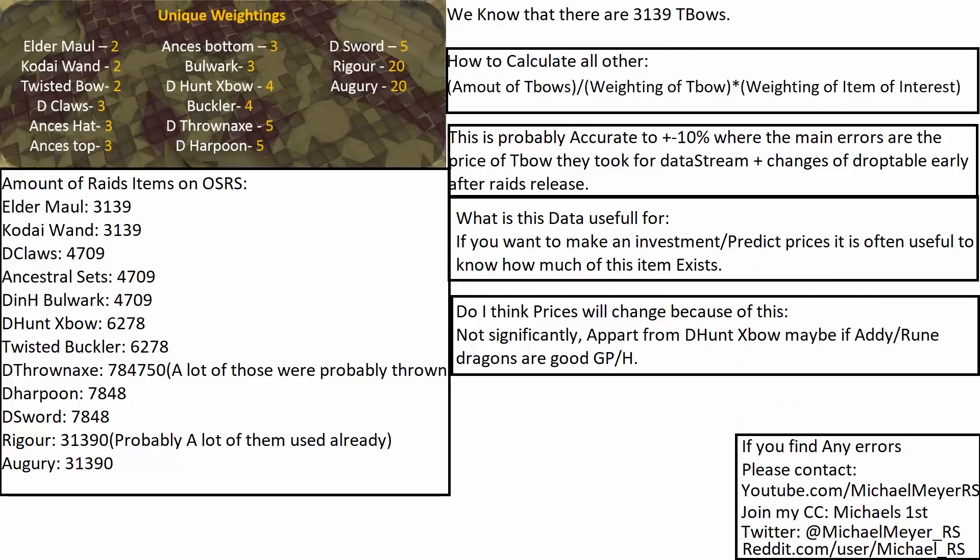So now, how many of all the items are there in game? From before we already know there are around 3,100 T-bows. To calculate any other item we can just take the amount of Twisted Bows, divide by their weighting which is 2, and multiply by the weighting of the item of interest. Makes sense.